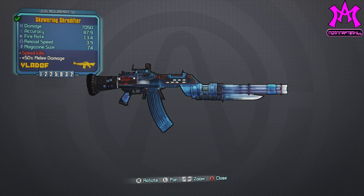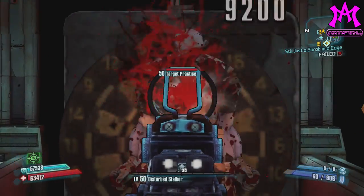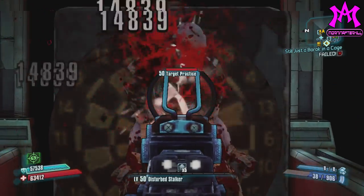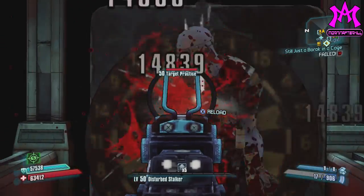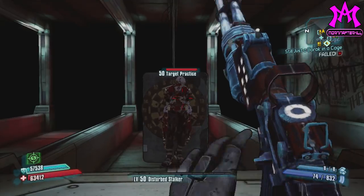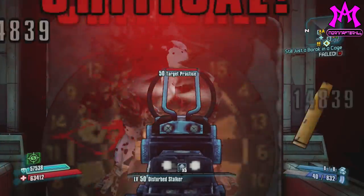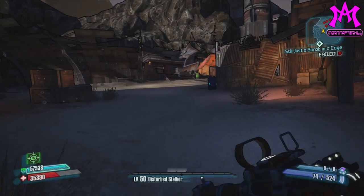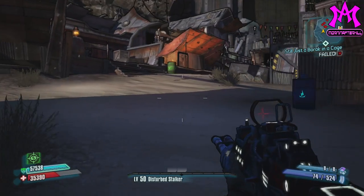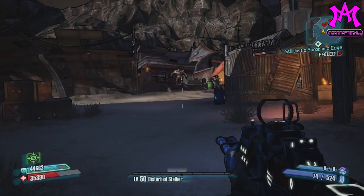It is a damage per second monster. The red text says 'speed kills' and that means that this gun takes half the time to get up to its highest fire rate than a normal spinny gun, and it also lasts longer so you can reload and still have your high fire rate, which makes this gun not only fun to use but actually useful as well.